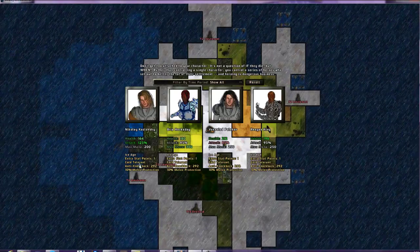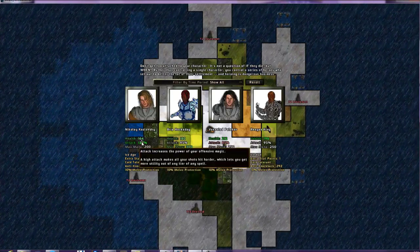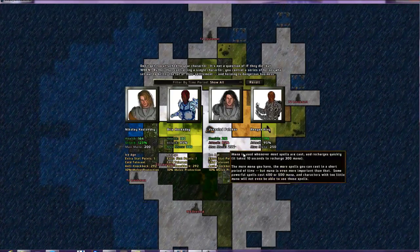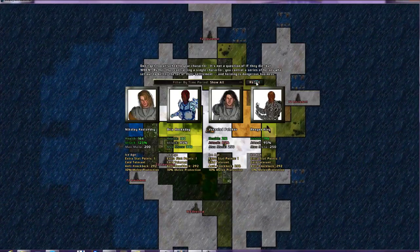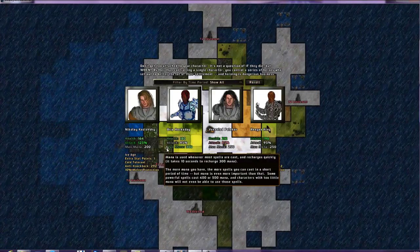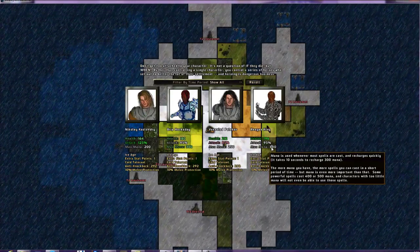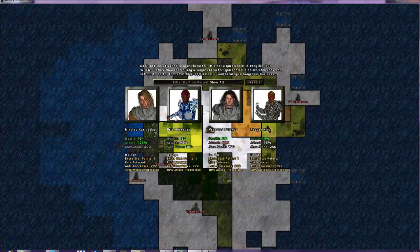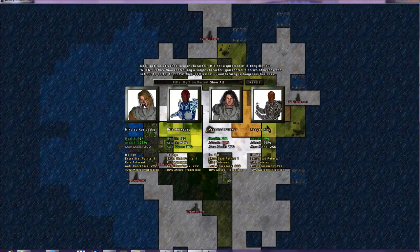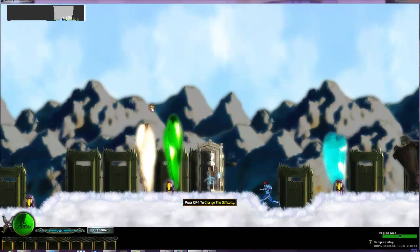They all have the same special extra stats, but their base stats — health, attack, and max mana — are all sort of randomly chosen. And we can re-roll here if I need to. I want someone that's just going to be a decent balance to start with. I think it's going to be this guy — I don't think I need to re-roll. So we're going to pick this guy, we're going to start with him.